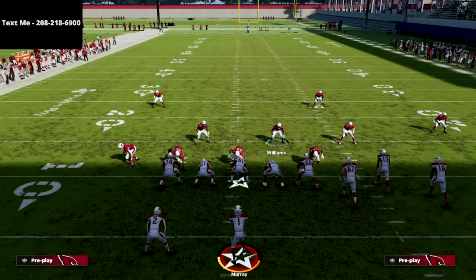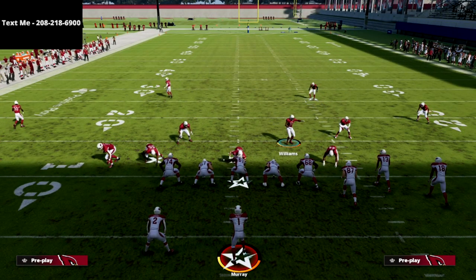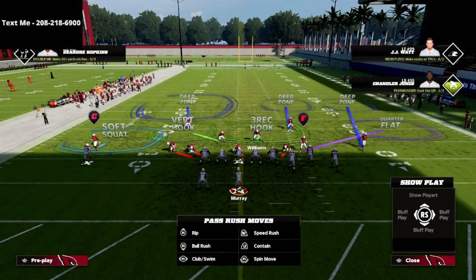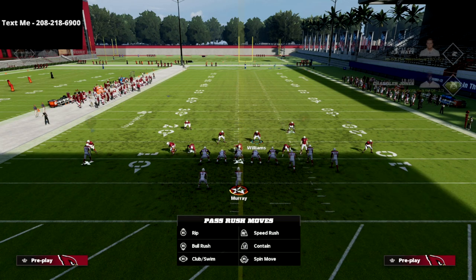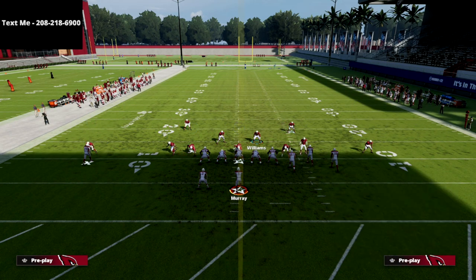The beauty of the 3-3-5 odd is, number one, it's really easy to set up. Literally, we spread our defense globally, show blitz to get the press coverage alignment or to get guys back in the box, and then you just go about your general adjustments. Really, the only thing you need to do for the blitz is spread your line and crash the line down.